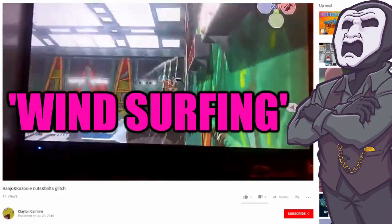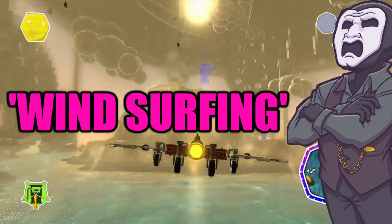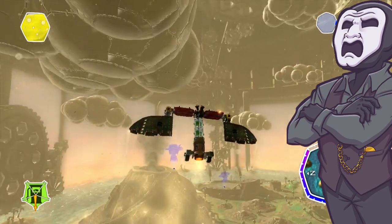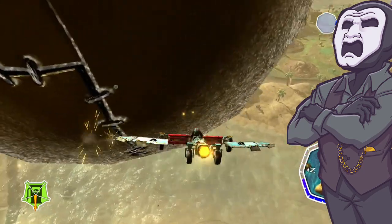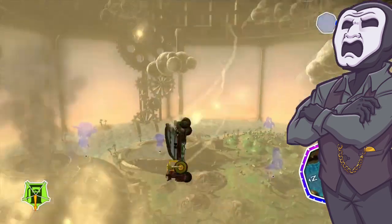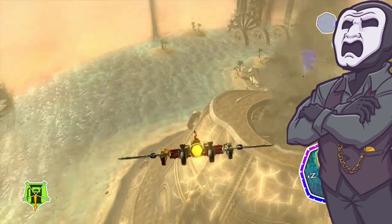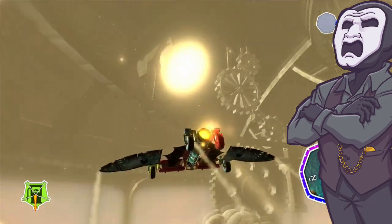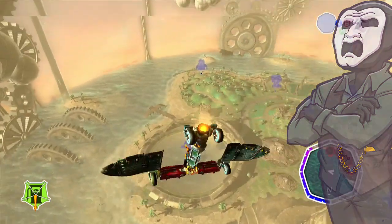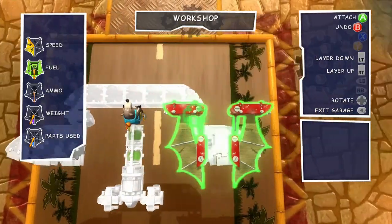And so windsurfing — which is what I'm calling this exploit — that's basically what it is. As always for the Builder's Guide to Nuts and Bolts, I try to boil down the example vehicle to its most basic possible form while still being able to achieve the glitch, both because this allows me to more easily demonstrate how to do it, and also explore why it actually works. For the windsurfer, this here, what you're seeing right now on the screen, would definitely be its most basic form.